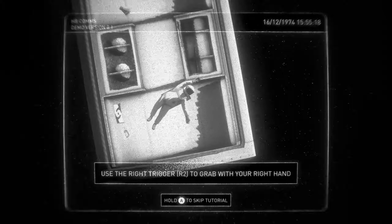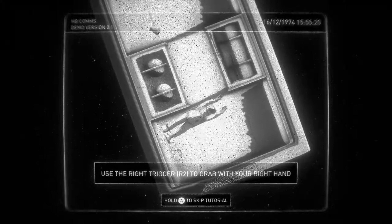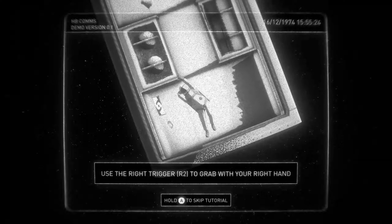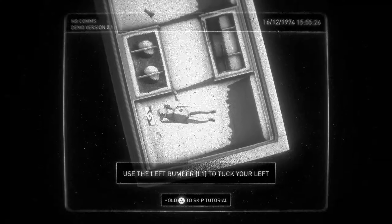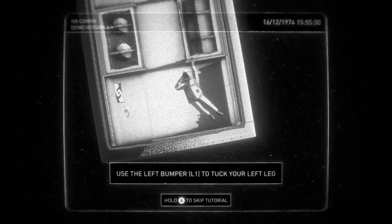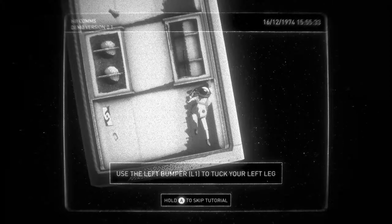Use the left trigger to grab with your left hand, so I can grab this — look, there we go. And I can grab with my right hand too. Let me just swing it around a little bit. Oh, I'm getting gains! Fabulous. And I can move my legs with the bumper buttons.